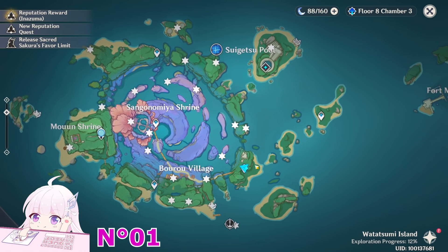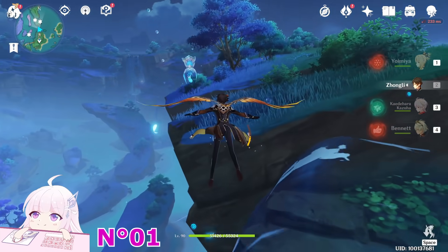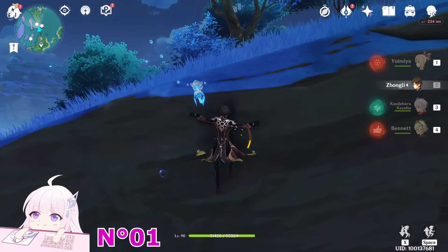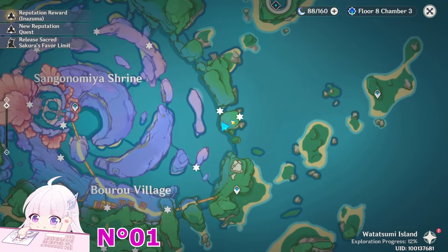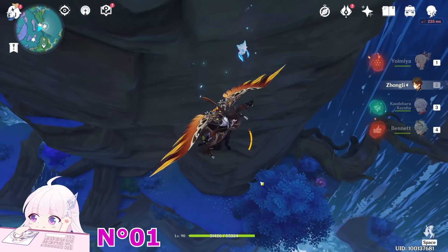Let's teleport to this waypoint and go toward this direction. Once you're here, basically on this spot, you will see one Electroculus just here under this waterfall. But don't go there first — let's take this one first.